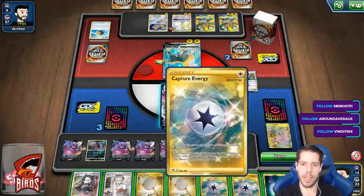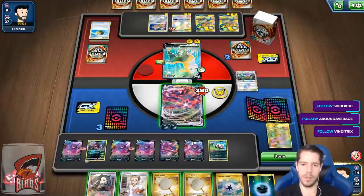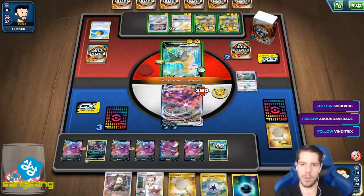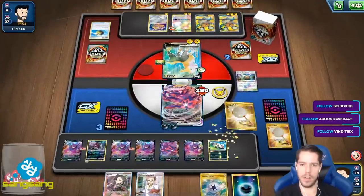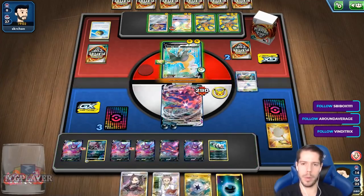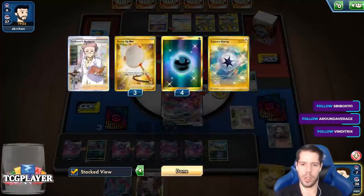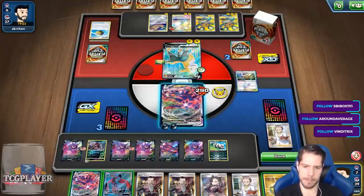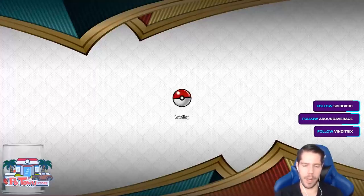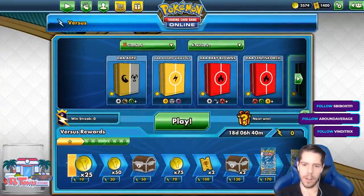So I think my play now is to search for a Galarian Zigzagoon, place one damage counter, and then Research. I need to get very lucky this turn. I need another Scoop Up Net and another Galarian Zigzagoon. Very unlucky — very, very unlucky right there.